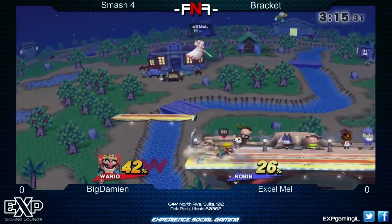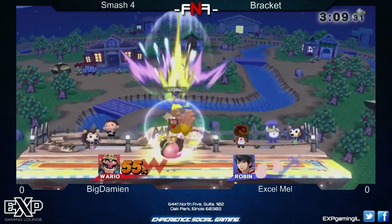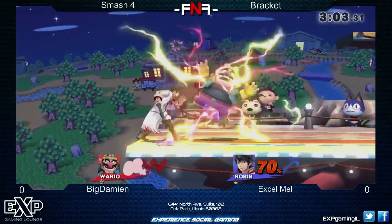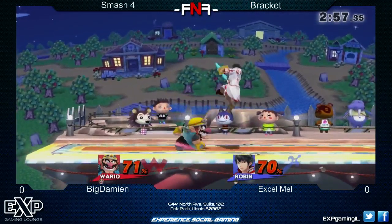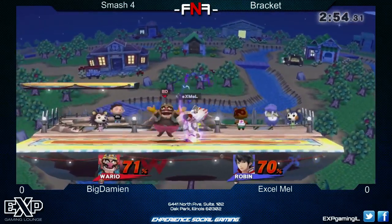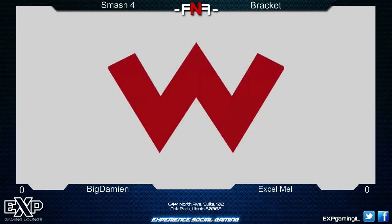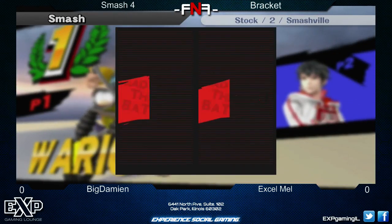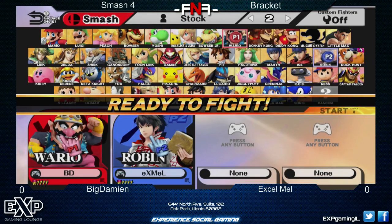She's on the top platform now. This is actually a very good stage for Robin to out-zone Wario. No spot dodges — she missed the grab. A lot of Robins will punish your spot dodges; you have to be very careful. The WAF — you have to be careful being aggressive as Warrior. In Smash 4 you can drop your shield without as many frames as in Melee, so he can act out of shield immediately and punish you. That was an intense first round — Big D getting that first win.